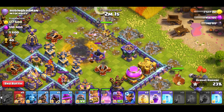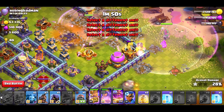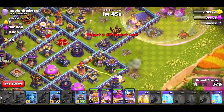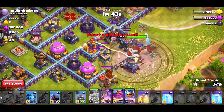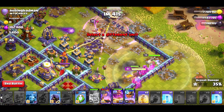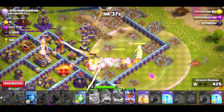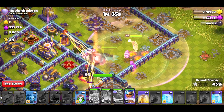RC ability. Freeze all that. GG buddy. Queen ability — I love the giant arrow. Back to this account and it should be good.